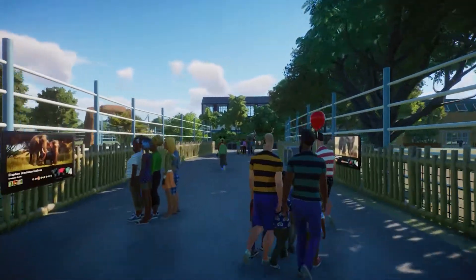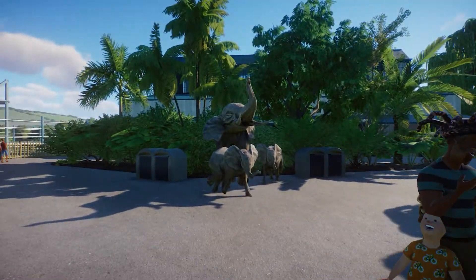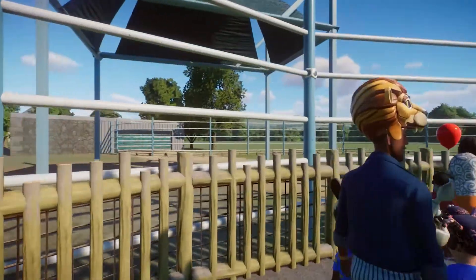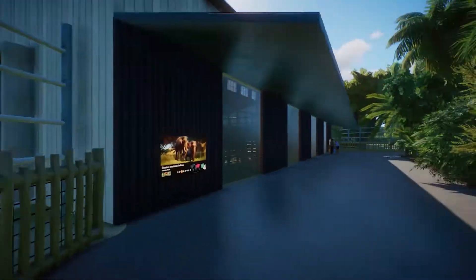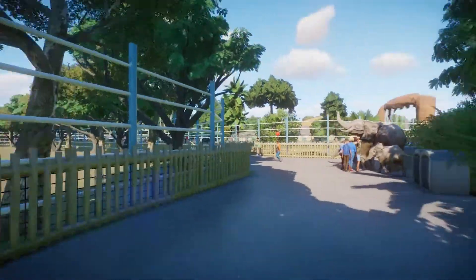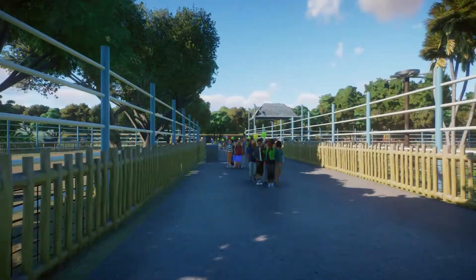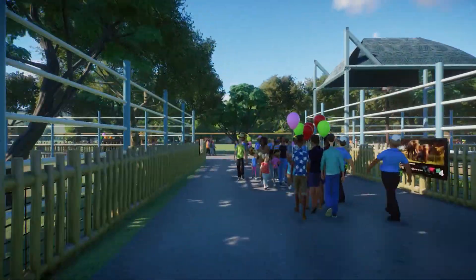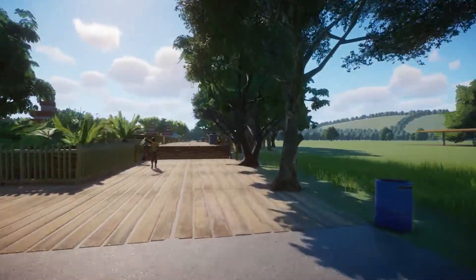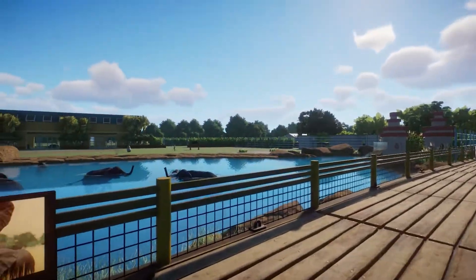I also added education boards and speakers through here, as well as trash cans and a few statues. When you visit the Houston Zoo they have a little interactive thing where you can stand and it simulates how an elephant hears — you stick your head in it, it's pretty neat. I also added more of those bug houses from ZSH Plays' cool project from his Tekton Zoo. I really love that project.